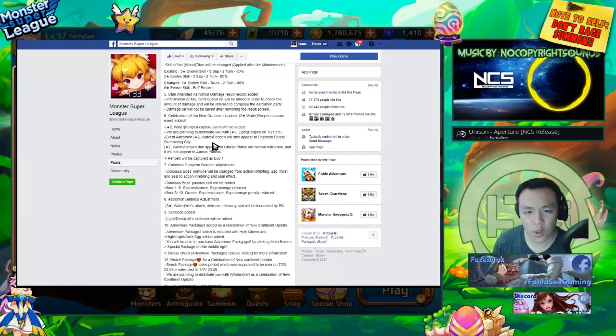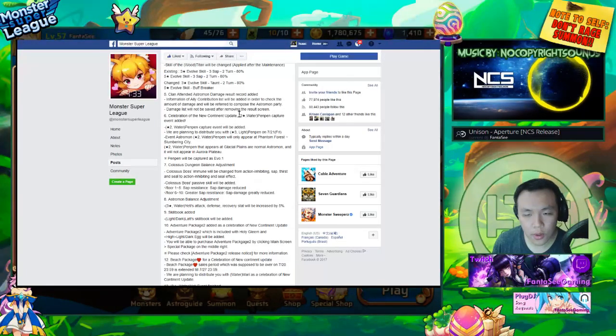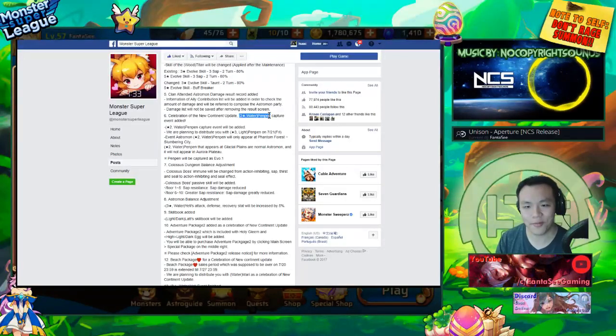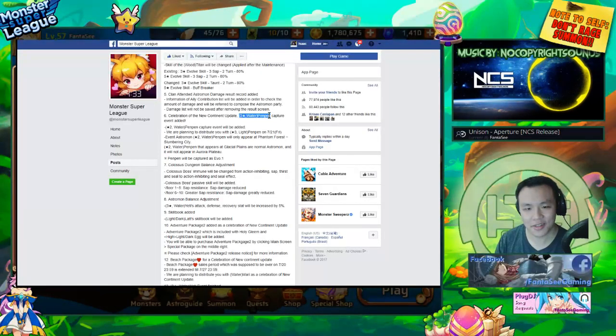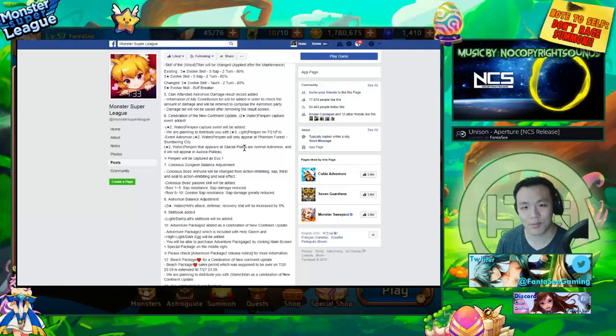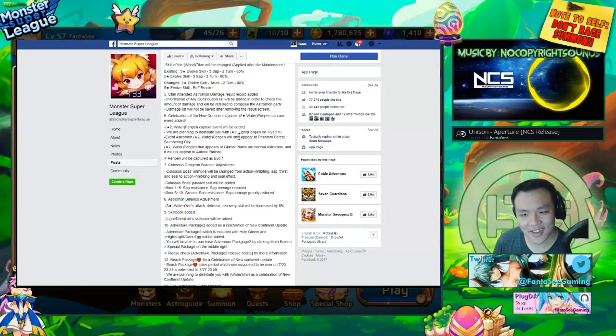So basically what they're doing — in order to force us to farm the new maps, they're gonna be throwing these pen pens on normal maps so they'll just randomly pop up and stop your auto runs, making it harder to farm. Since these monsters are normal two-stars that appear in glacial plains, they're nothing special.